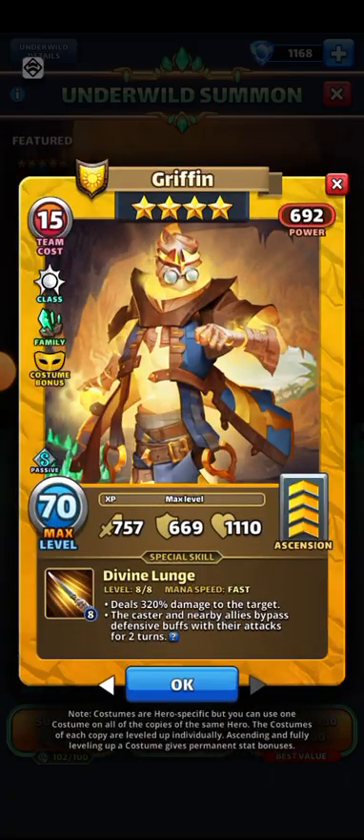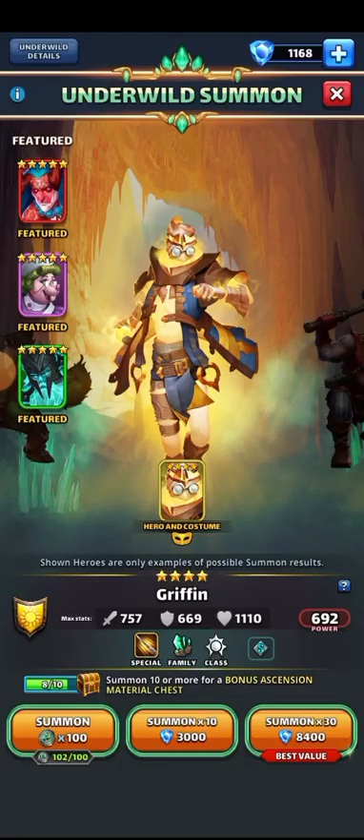Griffin costume — these two deal 20% damage and attack enemy allies bypassing defensive buffs with their attacks, which could be quite useful. So I do want to pull this hero's costume, hopefully I do.